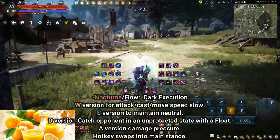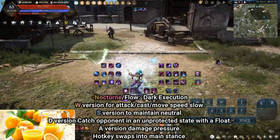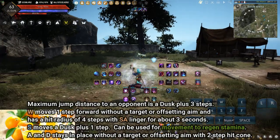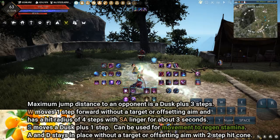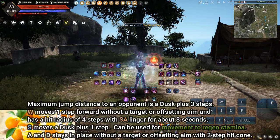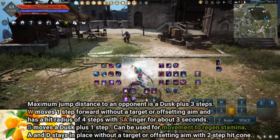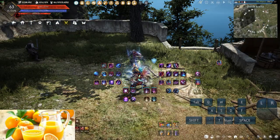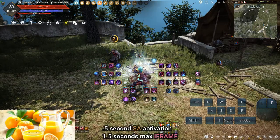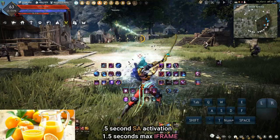Nocturne Flow / Dark Execution: W version for attack, cast, move speed, and slow. S version to maintain neutral. D version catches an opponent in an unprotected state with float. A version for damage pressure. Hotkey swaps into main stance. A lot of information is gathered about who you are fighting: which playstyle are you against, the extent of their mechanics and knowledge, and how adaptable they are. Once a profile of the opponent is ascertained, you can attempt to feint or bait them and capitalize on a conditioned response. A reverse variation can be done by offsetting the aim 30 degrees, done when the opponent is occupying melee space. It takes 0.5 seconds to set up and can be activated anytime within the next 1.5 seconds. Nocturne Mixup is versatile — change the timing, version, and variation to suit your needs.